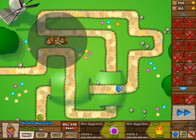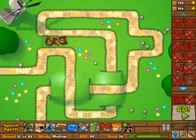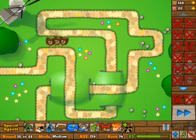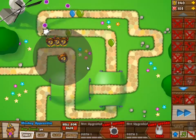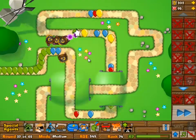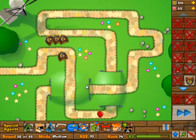We're starting off here with three apprentices. One of them is 0-1, the others are just 0-0. We're going to let round 24 go because we have no camo detection. I didn't intend to have camo detection there — what I want is a decent defense with enough firepower, and camo detection just takes away from that.